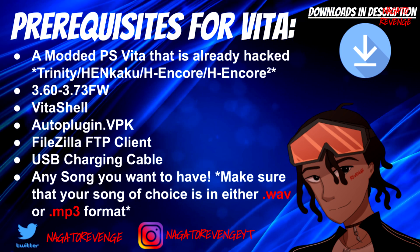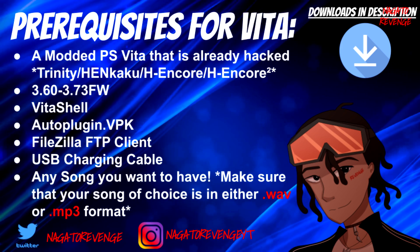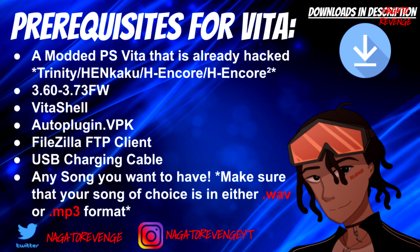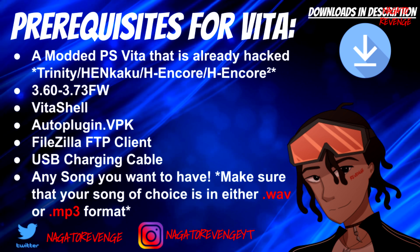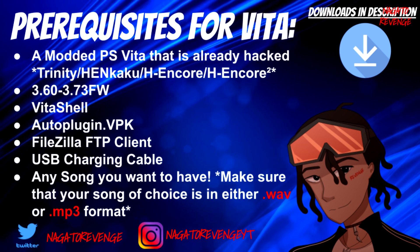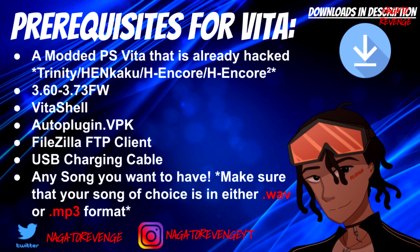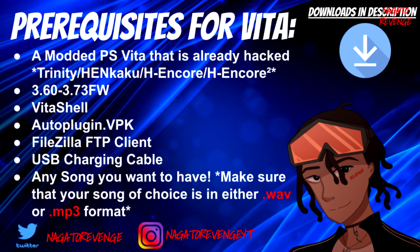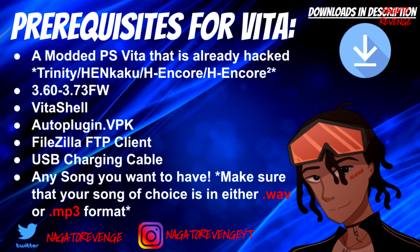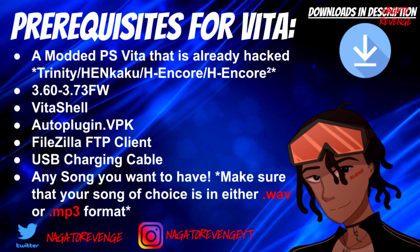You'll need the latest build of VitaShell — I think we're on version 2.00 — linked in the description. You'll also need the latest build of Auto Plugin VPK, which is how we're going to install the Music Premium plugin. You'll need either FileZilla FTP client or a USB charging cable depending on how you want to transfer your music files. Make sure all your music is in either .wav or .mp3 format. For today I'll just add one song for tutorial purposes.